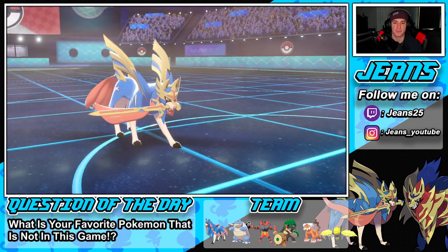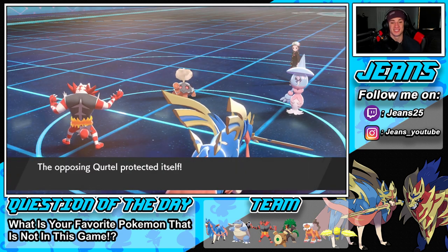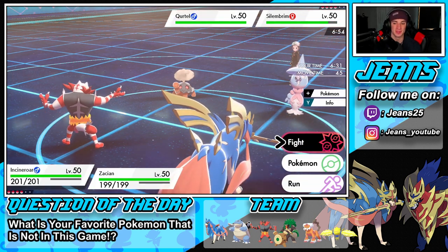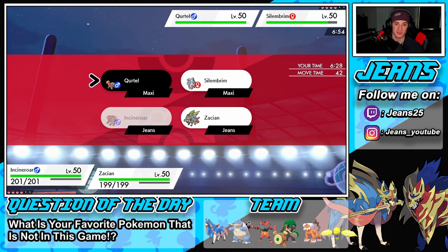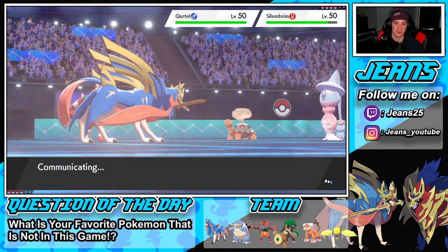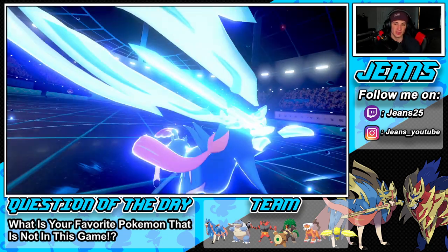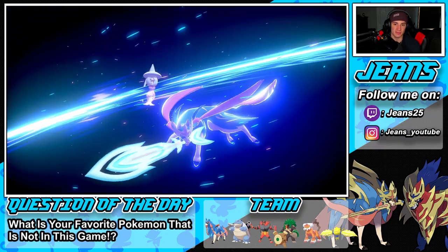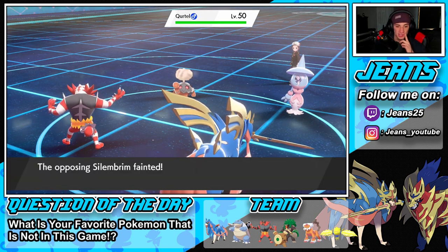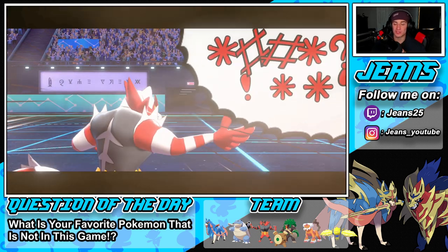I'm going to Fake Out to take off a sash if it has one. He ends up protecting, we drop Fake Out. Behemoth Blade comes into that slot, takes it out no problem — get out of my face! That solid first turn is really what helps you win in doubles. I think that's the most important part of this game. Parting Shot is coming out so I want to swap and get out Blastoise.